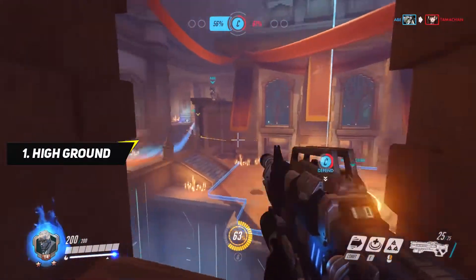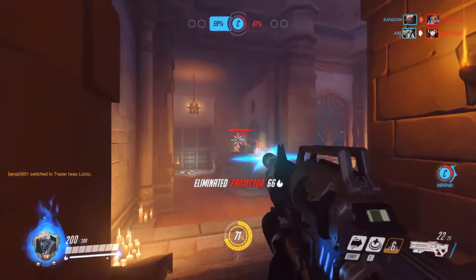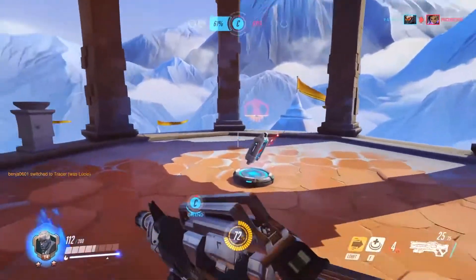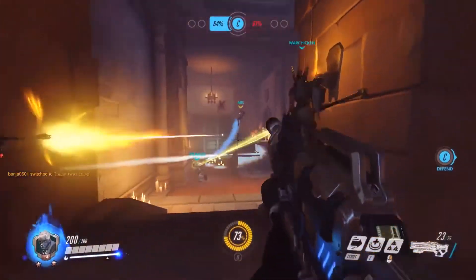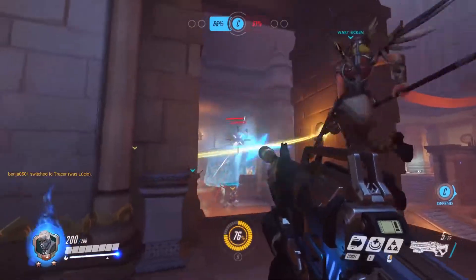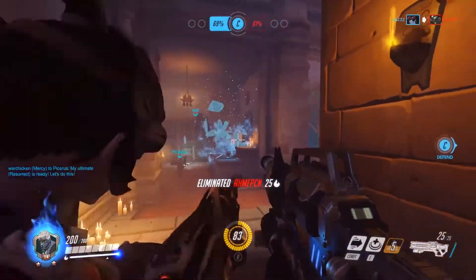Tip 1: Utilizing High Ground. Many people play Soldier 76 like a tank, sticking to the main choke areas and running around with the main bulk of the team. While this may be useful in some situations, in most situations you are far more effective on high ground, staying away from the team fight at a medium range.